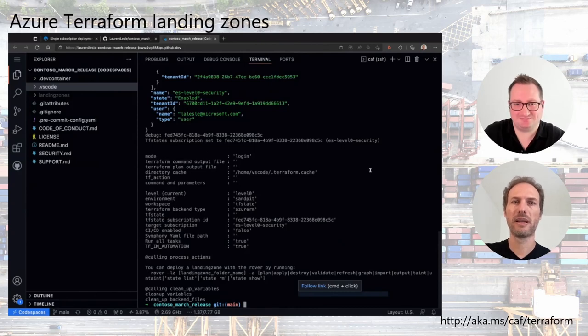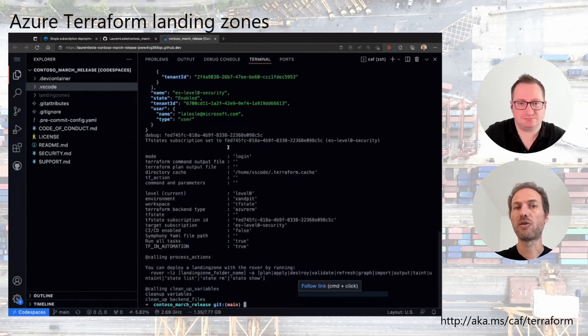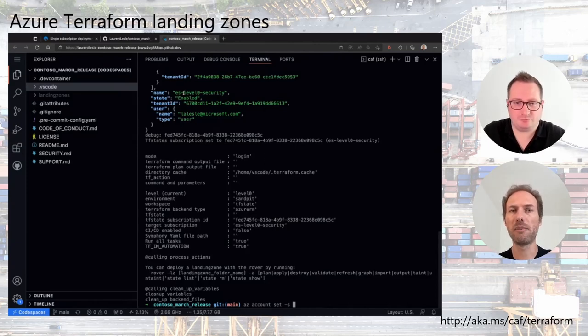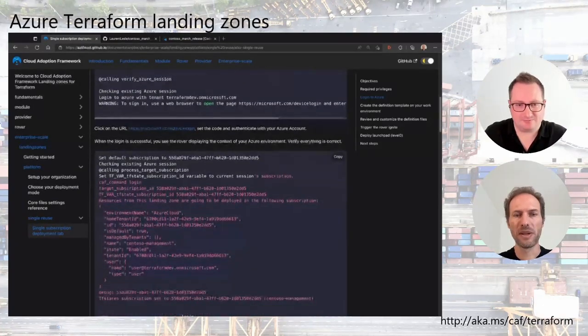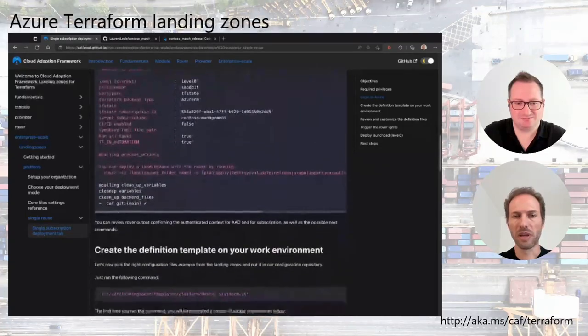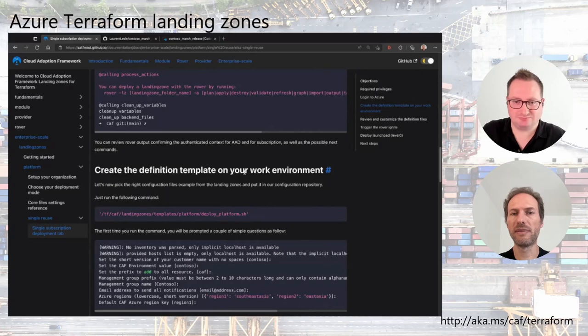When deploying on your MSDN subscription, if you have more than one subscription, make sure you pick the right one, as it will be used for the enterprise scale deployment. If you need to switch, you run 'az account set -s' followed by the subscription GUID or name. Then go back to the tutorial to continue.